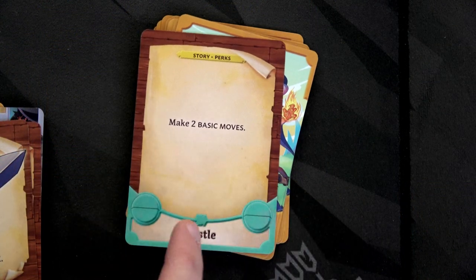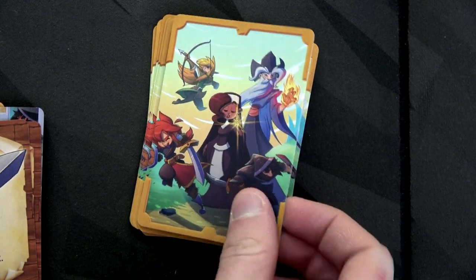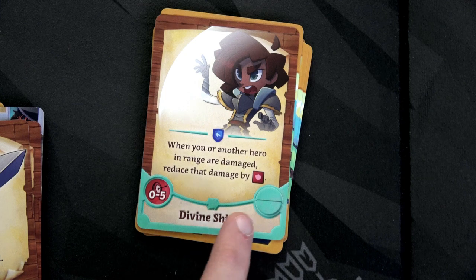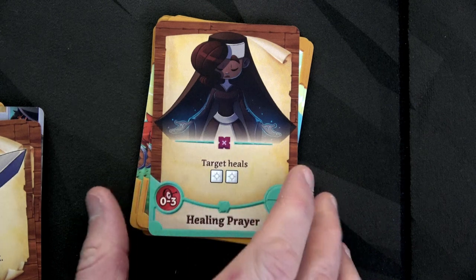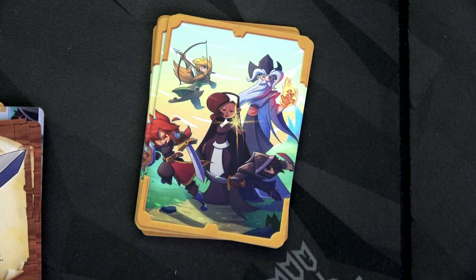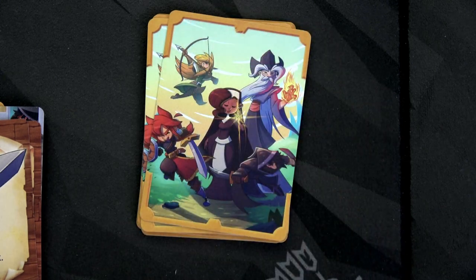Let's draw her four cards. Her first one is a story perk called Hustle: make two basic moves, allowing her to move eight — amazing. We have divine shield: when you or another hero in range are damaged, reduce that damage by a red die. We've got another healing prayer and then a basic attack. I like that a lot — we'll keep that hand.